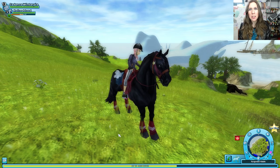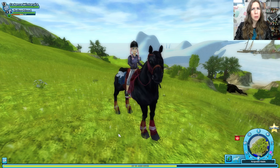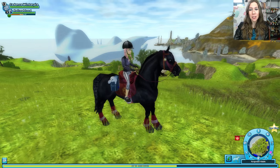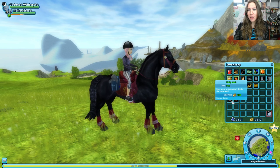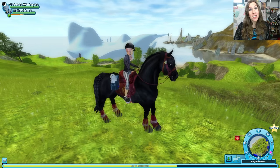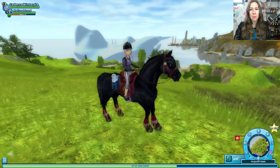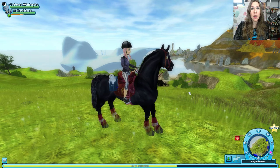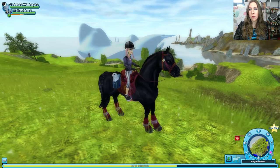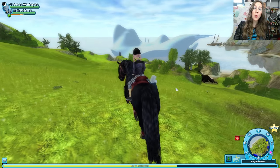Hey guys, welcome to another episode of Let's Play Star Stable. I'm here in the Forgotten Fields because off the coast has pulled up an iceberg. The iceberg is rather rare — I get asked all the time, I have three seal pets: a white one, a gray one, and a brown one. Where did you get the seal pets? They are from the iceberg that pulls up to the coast of Jorvik every so often — I would say once or twice a year. It's only been around three times since I've been playing. The first time it was here, the second time it was off the coast of Cape West Fishing Village so I couldn't get to it. And now it's back at the Forgotten Fields, so we are going to go check it out.